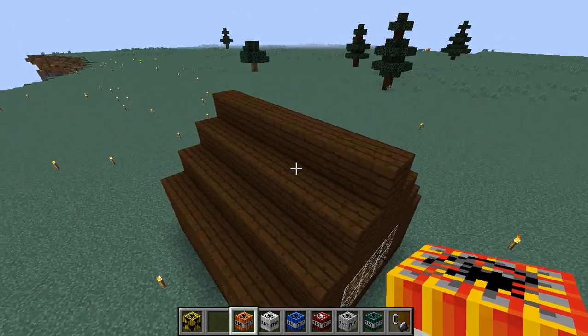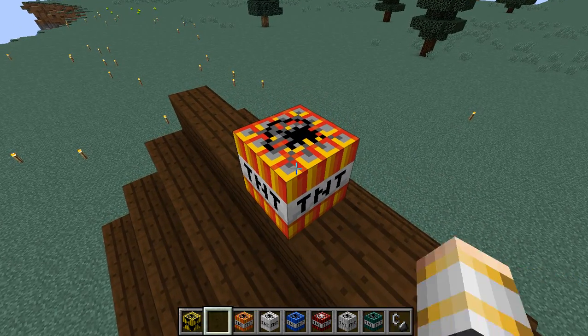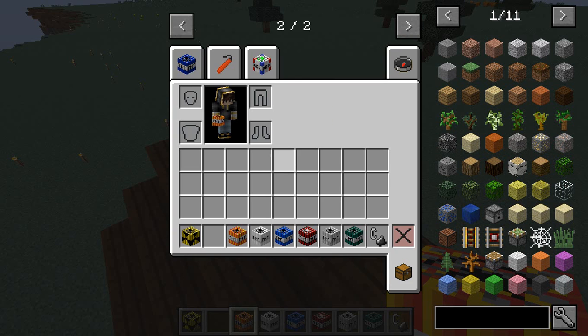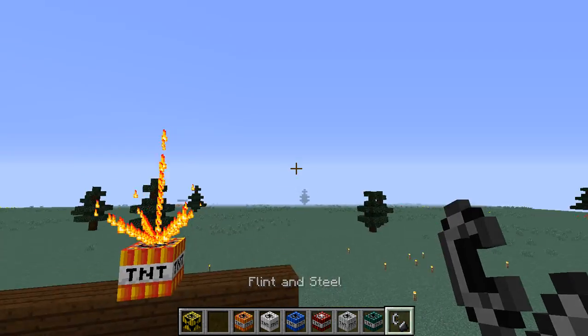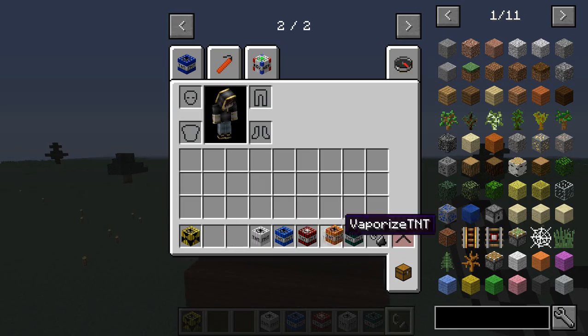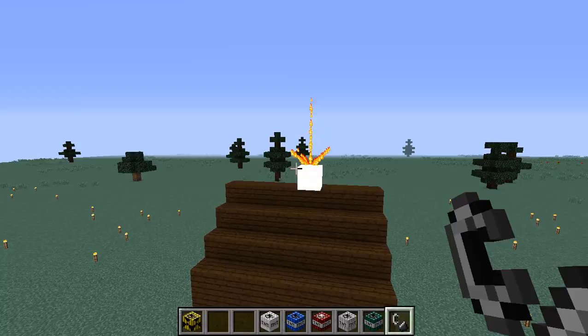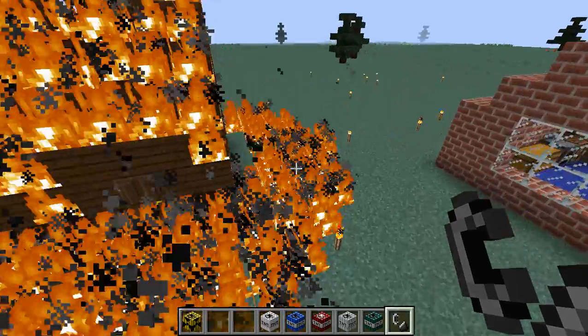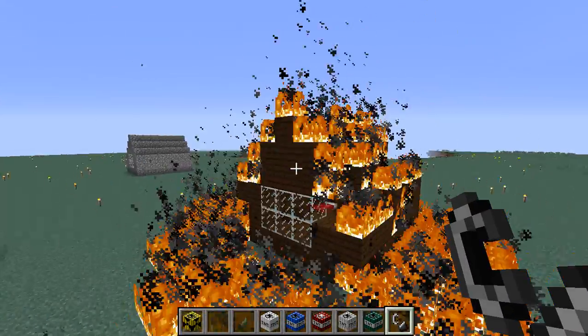The wooden house could be destroyed. This is called Fire TNT, made by five times TNT and flint and steel — iron and flint. This looks really bad already. Yup, it did totally destroy that house.